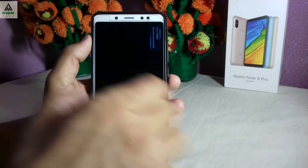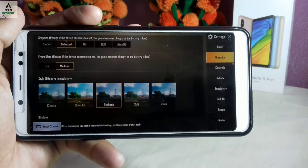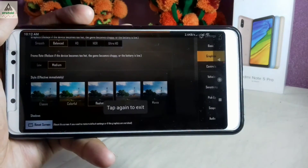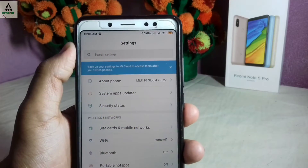Now let's open the game PUBG and see on which graphics and frame rate you can play in this final beta update. As you can see, you can play on balanced graphics and medium frame rate only, as HD mode is not available right now.